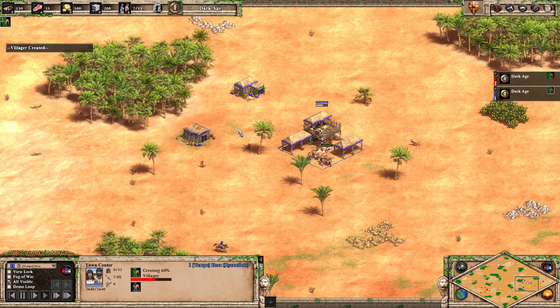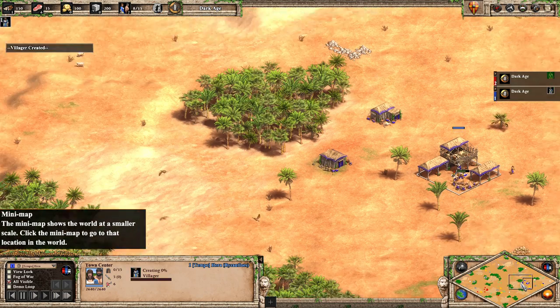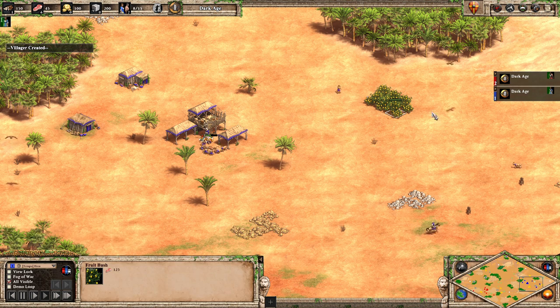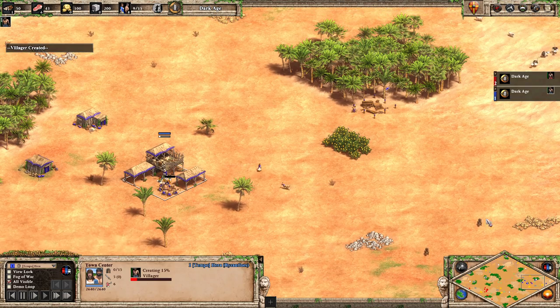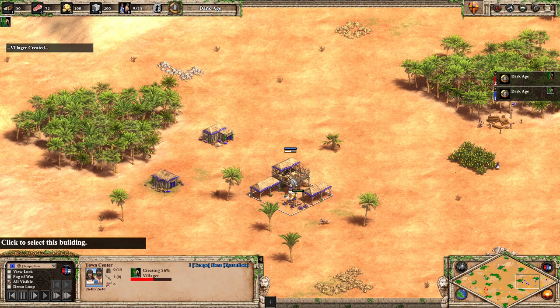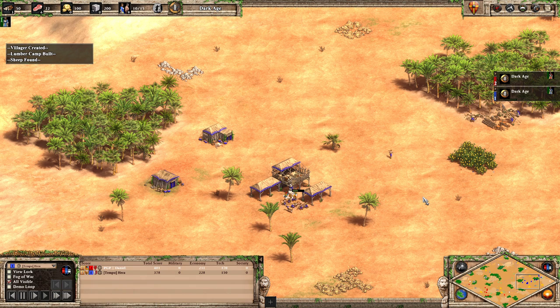Hera's in the blue playing as the Byzantines. He also has the main gold as well as stone and berries in the back — that is very good. Playing against Incas, I'm hoping to see some sort of tower rush or some big aggression. Byzantines you're gonna be looking at some sort of trash, but if he could get up to cataphracts, there ain't much that the Incas are going to do against fully upgraded cataphracts.